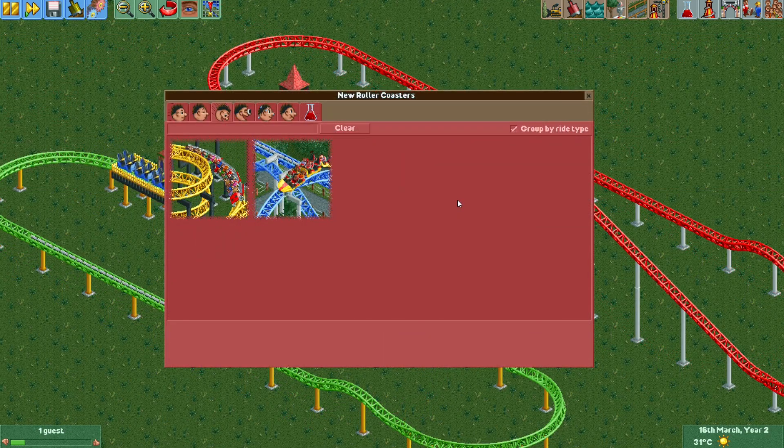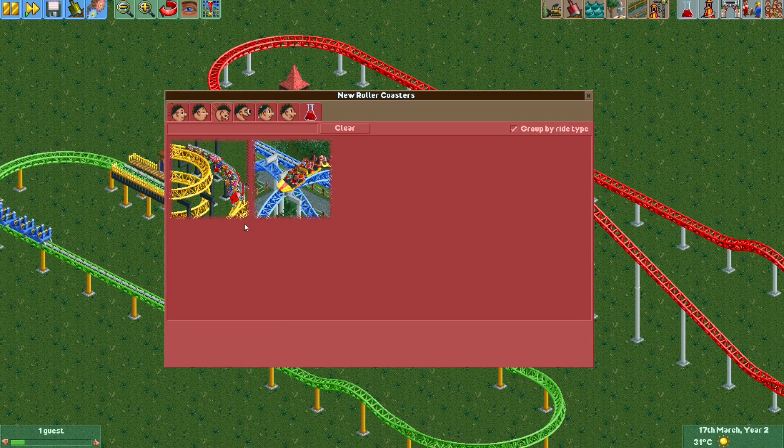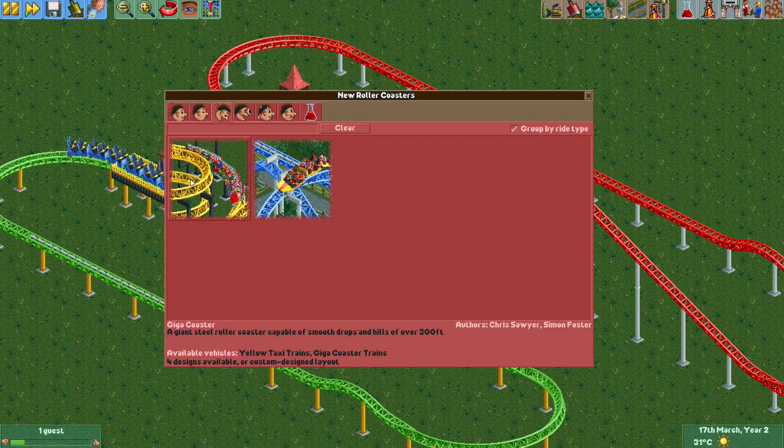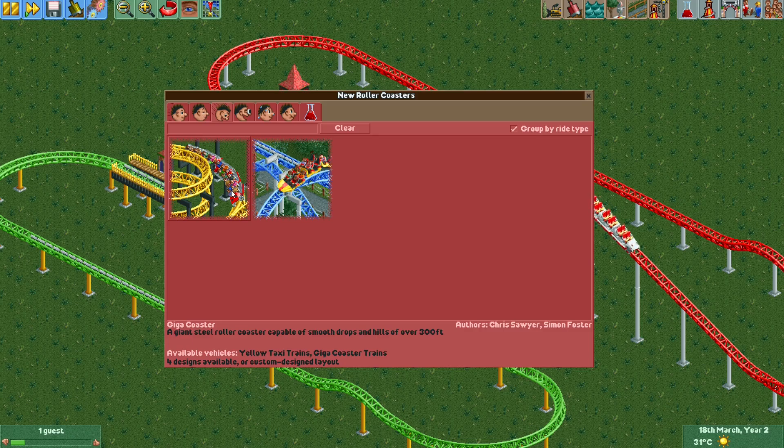Those were the most important differences between these two coaster types. I think we'll see people increasingly use the LSM launch roller coaster since it has so many more elements available by default. In the original RollerCoaster Tycoon 2 scenarios we'll only see the Giga coaster since that's the only one available there. If you don't like the boosters being removed, just enable the cheat for all drawable track pieces and you can build overpowered boosters to your heart's content.